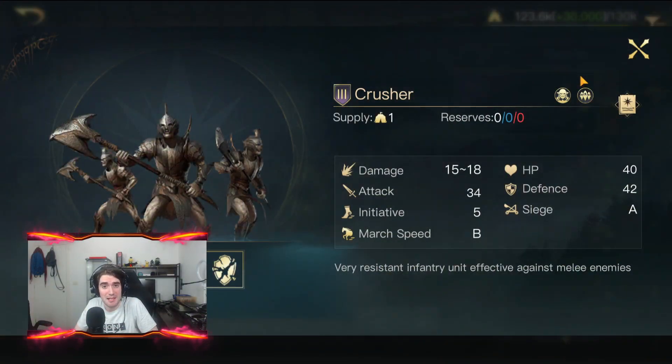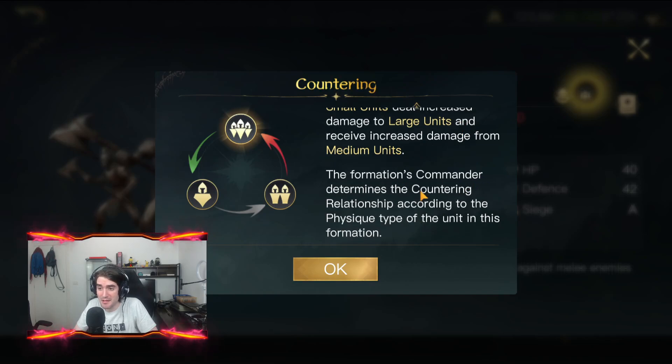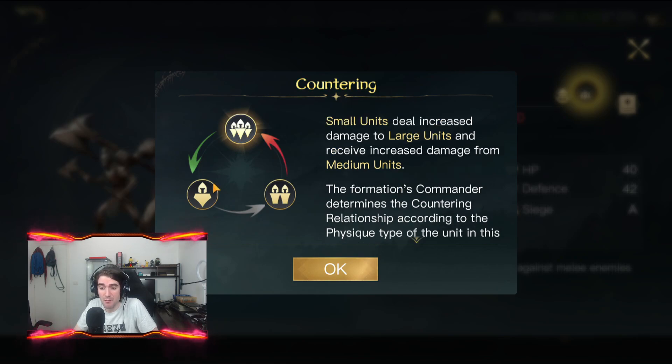Since the 2.0 update, the devs released a new counter system based on the size of the unit. As these pictures show, the small unit deals increased damage versus large and receives increased damage from medium units. The formation commander determines the countering relationship according to the physical type of the unit in the formation. So basically: small inflicts more damage on large, large inflicts more on medium, and medium inflicts more on small.